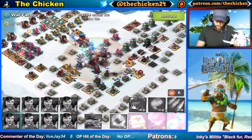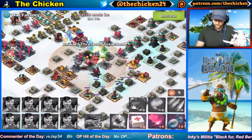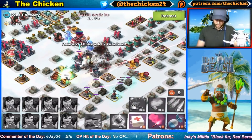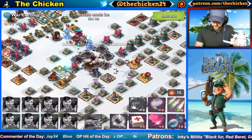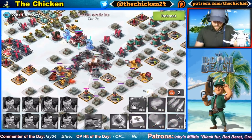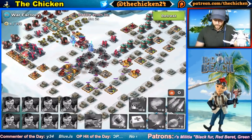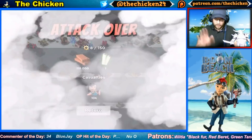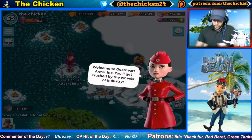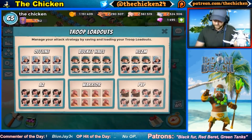We just want to clear out all these cannons if we can. It might have been a little aggressive to try that, but I think this is going to work out pretty well for our next hit. We'll throw on a barrage and an artillery there — it looks like we didn't get much done. Fair enough. But now we're loading up the all-Scorcher strategy.